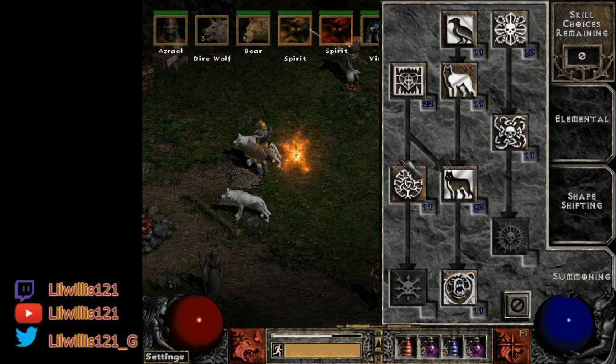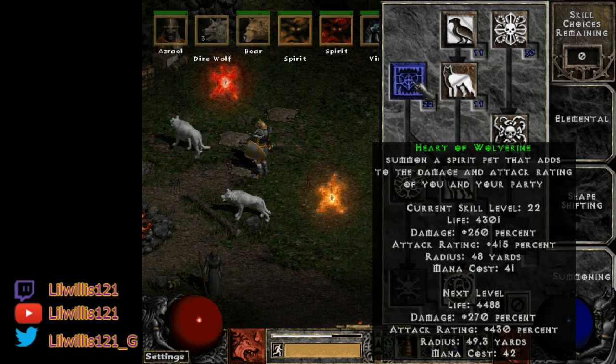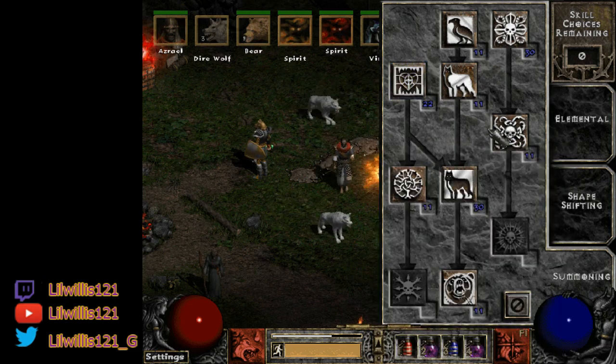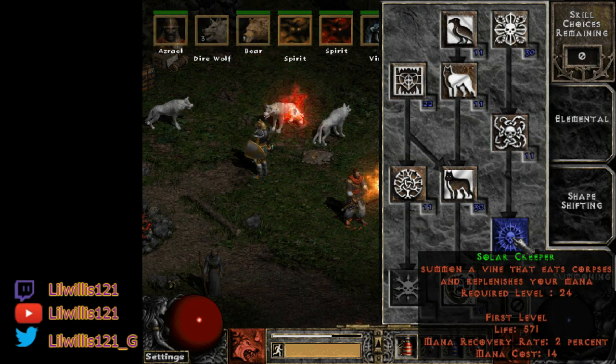You're also going to want to throw one point into Heart of the Wolverine and one point into Oak Sage — that's good if you're farming more maps and less bosses, giving you attack rating so you hit more often. You can also throw a point into Solar Creeper, which increases your mana regen. One point into Fury to kill poison immunes, and one point into Carrion Vine as well.